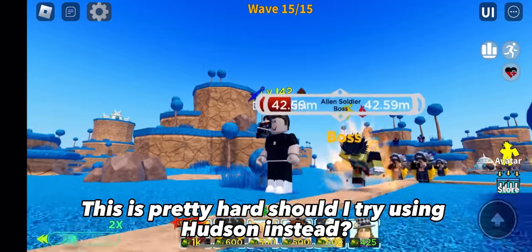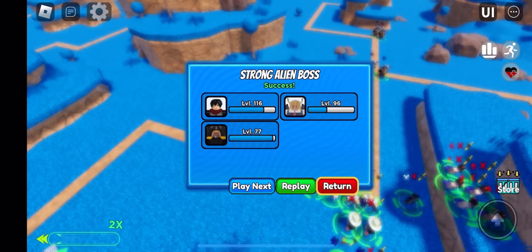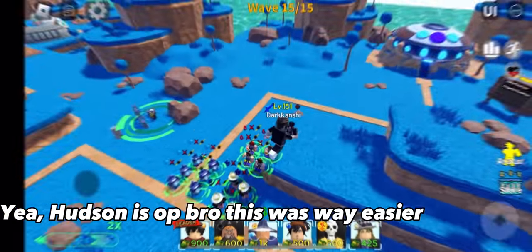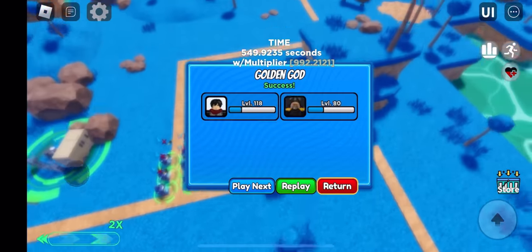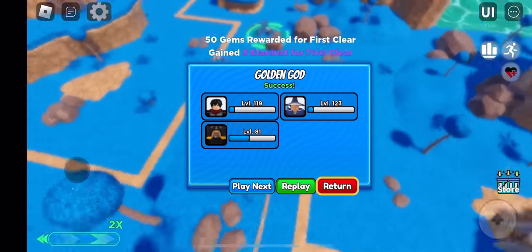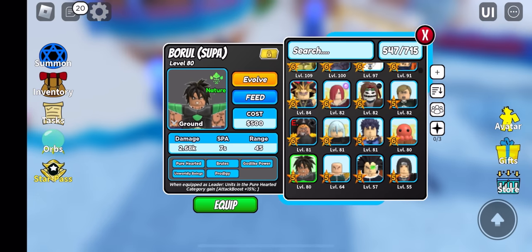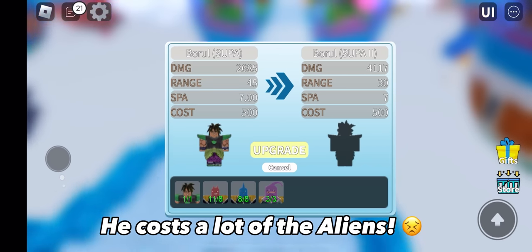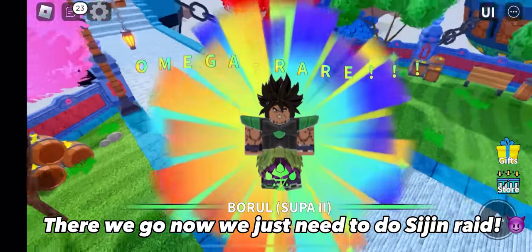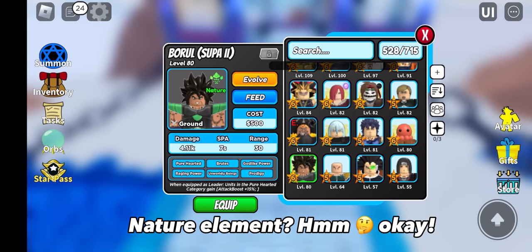This is pretty hard — should I try using Hudson instead? Yay, Hudson is off, bro — this was way easier. Let's evolve a special unit, shall we? He costs a lot of the aliens. Here we go, now we just need to do Sijin Raid. Nature element — hmm, okay.